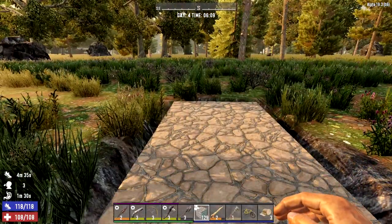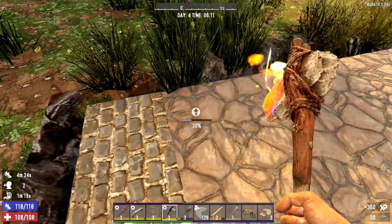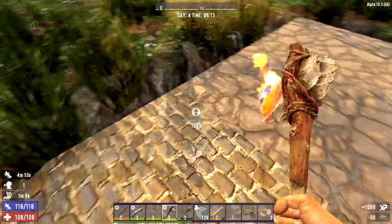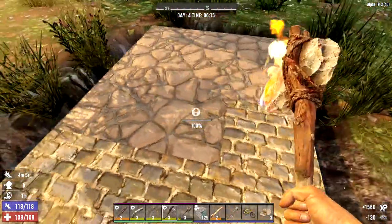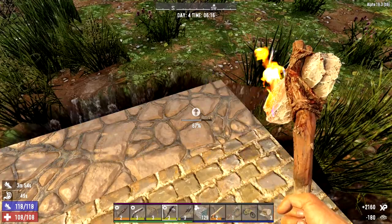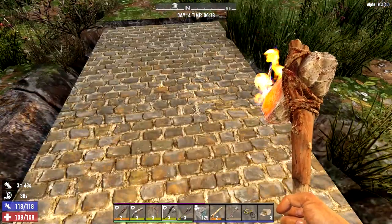Now I've got our flagstone down. I'm going to have to upgrade this using our little flaming hammer — just right-click to upgrade. You've got to have a whole bunch of cobble on you, and I do. We should be able to get away with the first horde base being just cobblestone — upgrade it from flagstone — that'll make it a lot cheaper and quicker to build. Getting concrete going before day seven can be a little difficult.